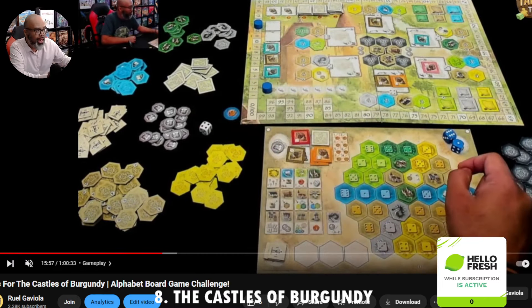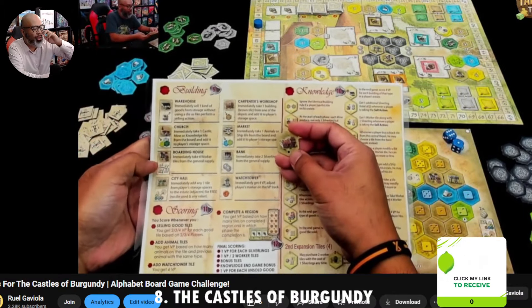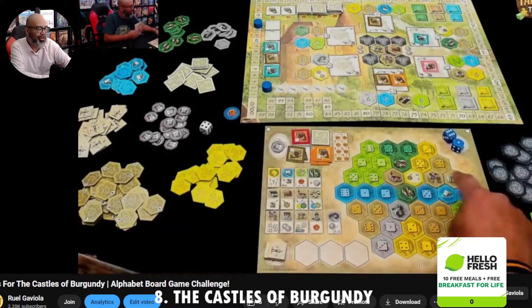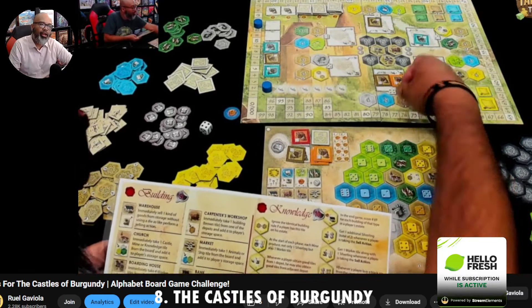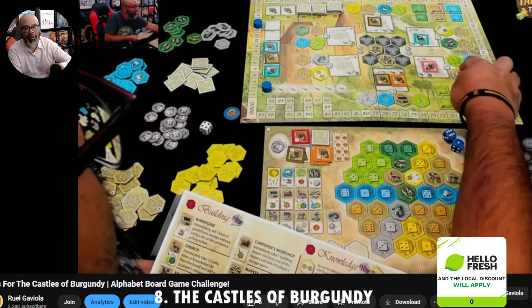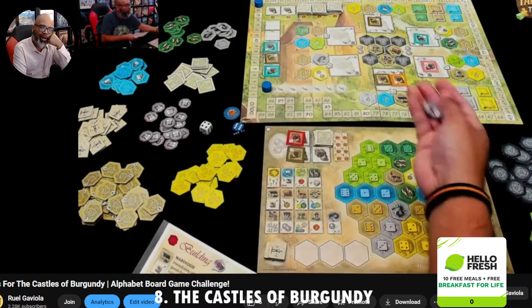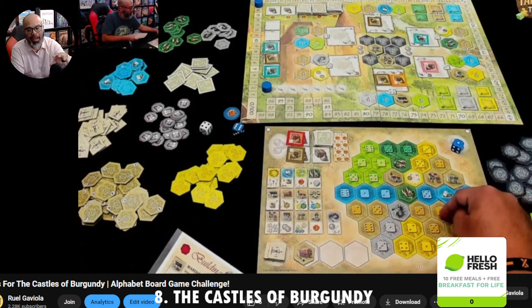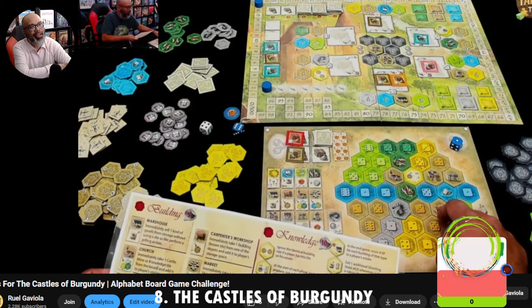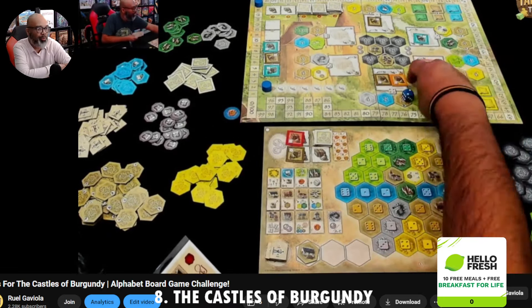In Castles of Burgundy, you roll dice and they tell you what you can do. There are multiple actions: taking tiles from the main board and placing them in your storage, then taking them out of storage and placing them onto your board. There's a bunch with special abilities and endgame points. For years I had this on my must-play list and was hesitant to learn it, but when someone finally taught me, it wasn't that hard — and then as we played, the deep strategy revealed itself. It's still silky smooth to play.